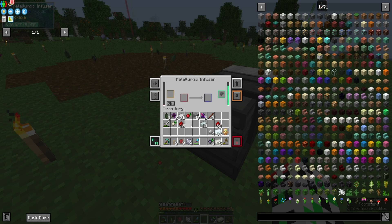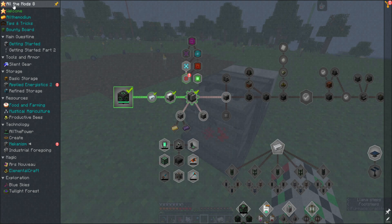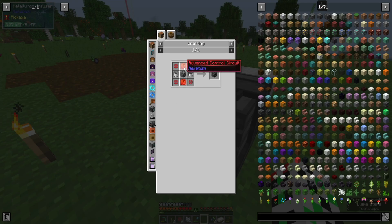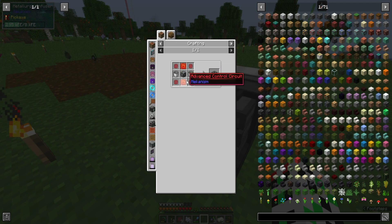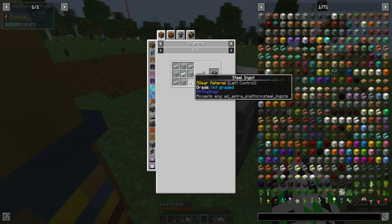You must craft an item with one osmium and redstone and you will receive a basic control circuit. You need two basic control circuits and two infused alloy to craft an advanced control circuit steel case.